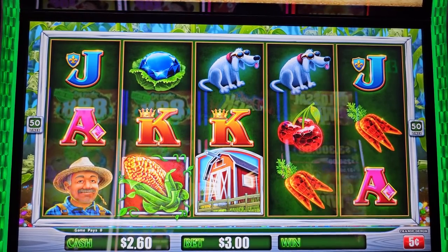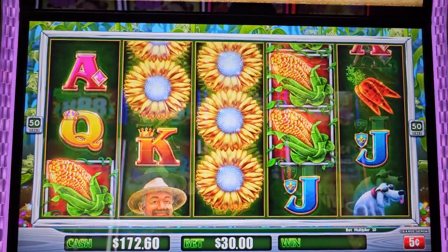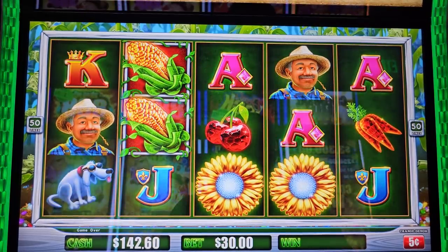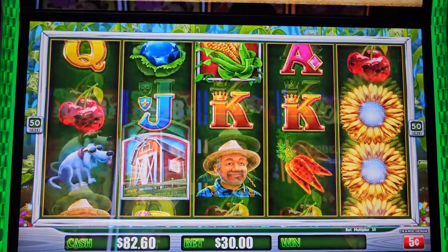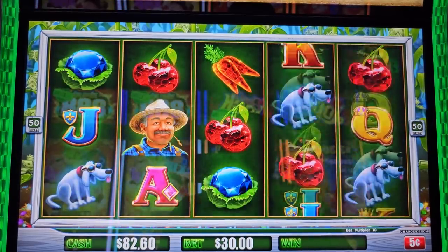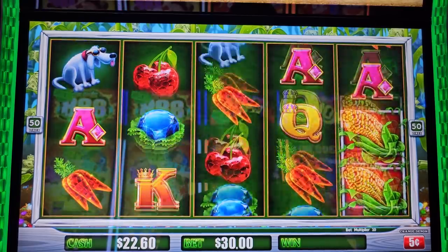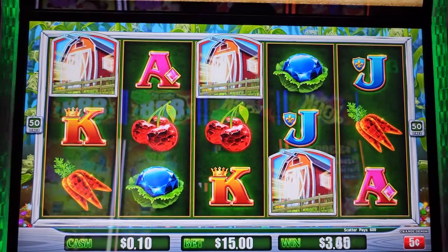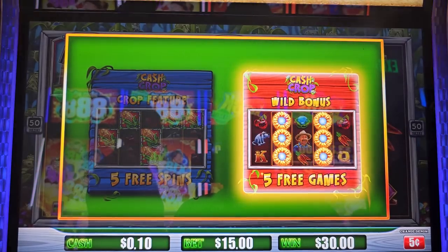Final spin - tomorrow this is gonna be $1,500. I will do another $30 spin on only $0.05 denomination. Last one guys - let's go for free games. Come on, let's have a powerful combo, 100x box.